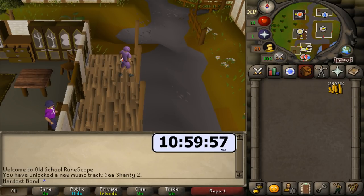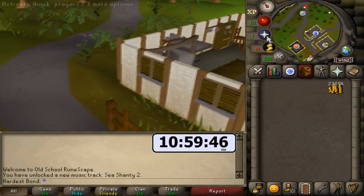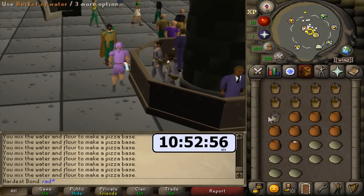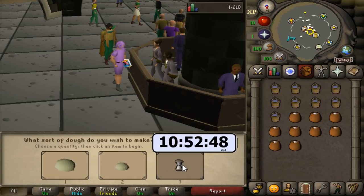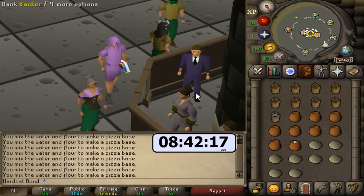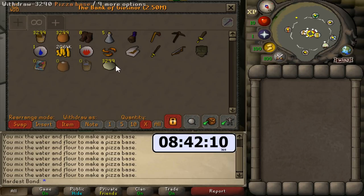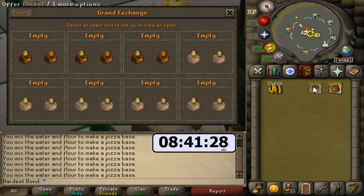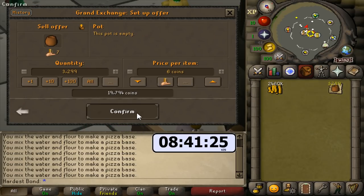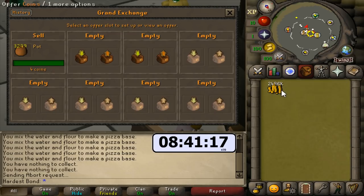We only need 1.2 mil more — that's like two or three more trips. But the worlds are getting so full with jewelry because I'm abusing this method, so we might have to switch over to more pizza base making just so the shop refreshes. We're going to do around 3,200 more pizza bases. After selling everything — the pizza bases at 120 each, plus all the buckets and pots — we're looking at almost 2.5 mil. One million more and we're pretty much done.